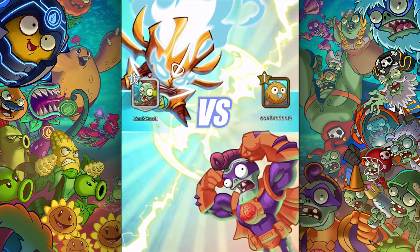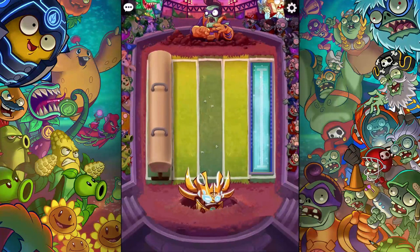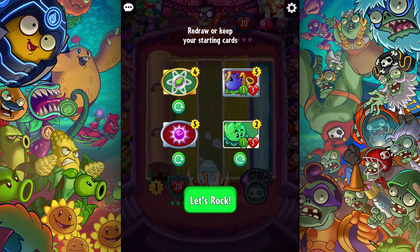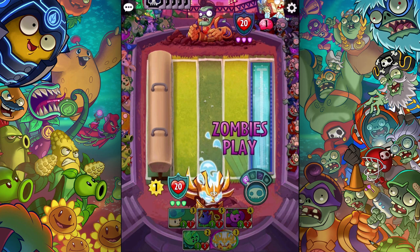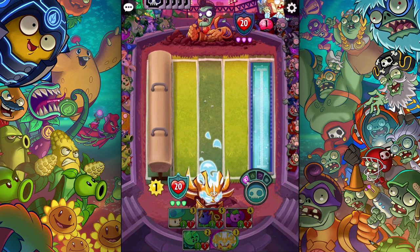Alright, here we go. This opponent is a noob, but I've made the mistake of underestimating level ones before and it's gotten me close to death. So let's just play it normally. I'm going to cycle out the Colonel Corn since I can't use him yet - all these cards are way too expensive right now. I think starter decks are pretty well rounded and I'm trying out new strategies I've never done before.